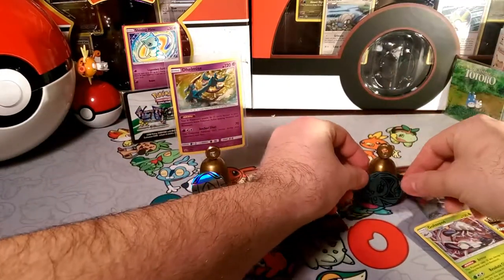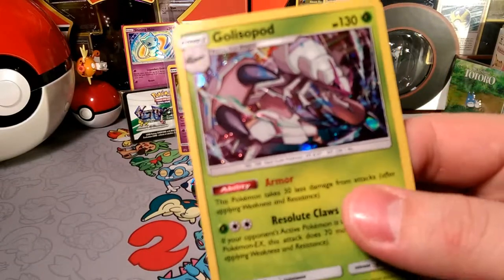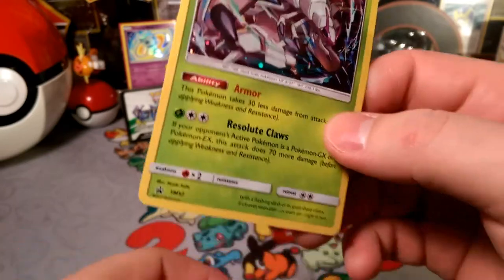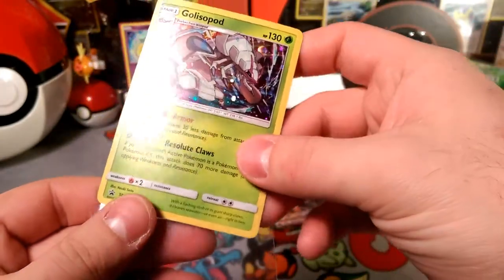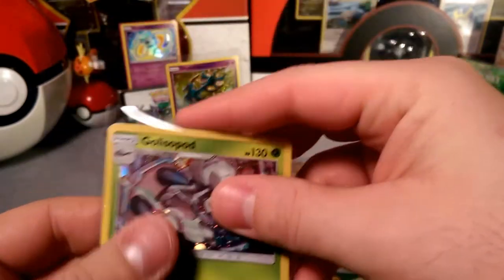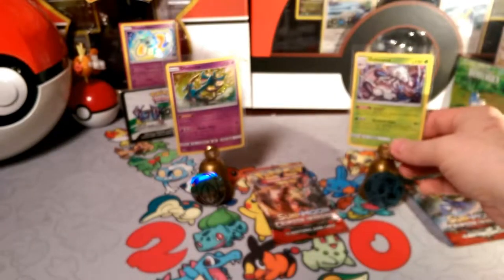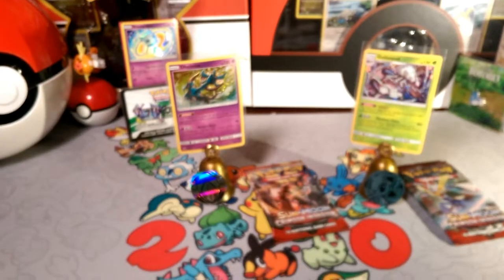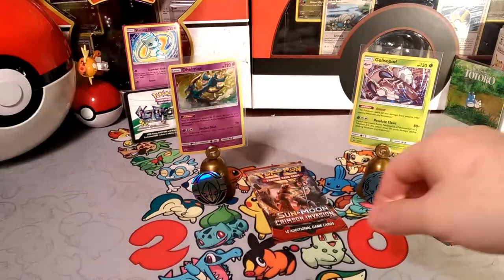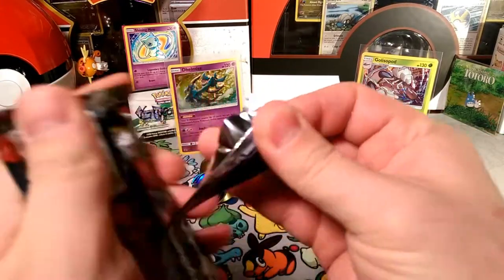We'll put the Manaphy up there as well. Show off the Golisopod — you guys know this one. It's from Guardians Rising. Resolute Claws does 70 more damage to EX and GX Pokémon, meaning this thing can do 150 damage without batting an eye. But it just really has trouble against non-EX/GX decks, which is why you don't see it being played all the time.